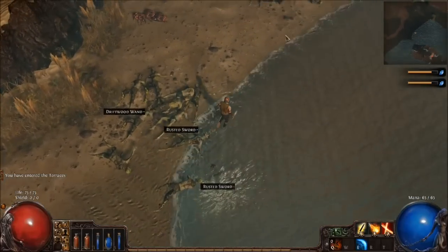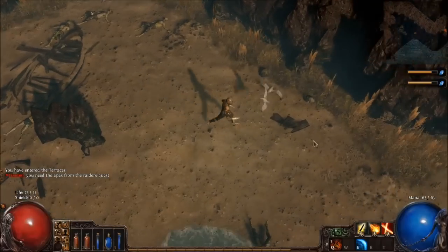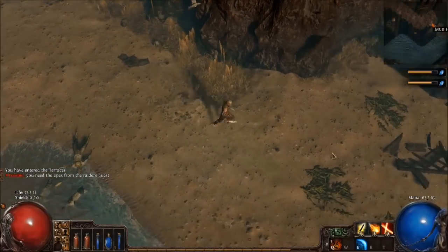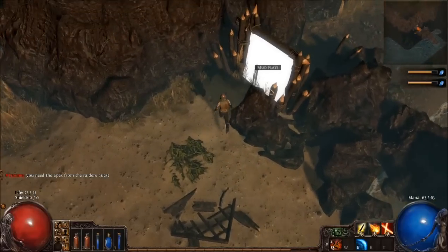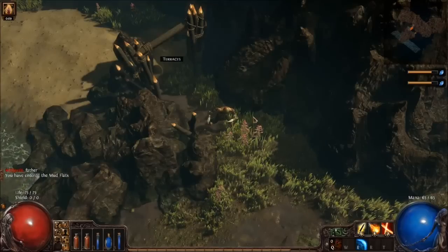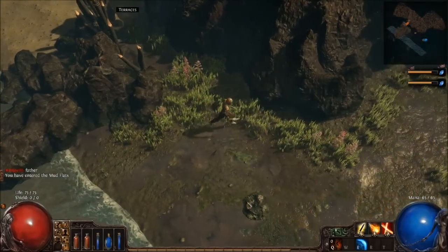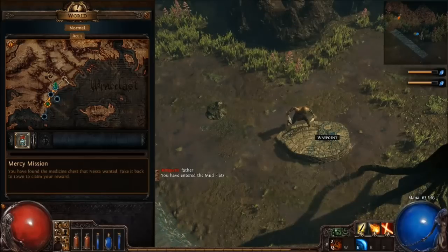We are not reset, but all the items are still there. I do have a portal scroll. I probably could town portal here in a little bit. We're going to go to the mudflats real quick instead — because there should be something right outside here. Yes — waypoint! So we can fast travel.